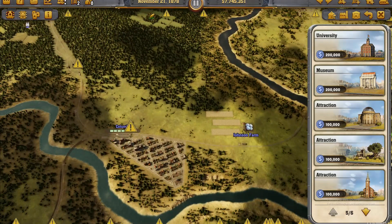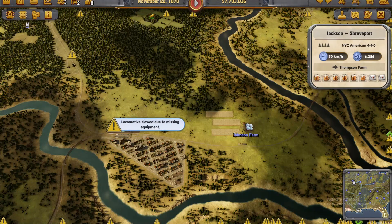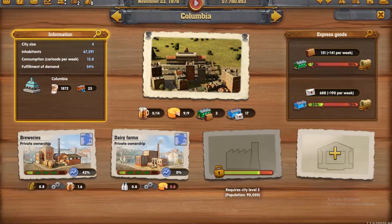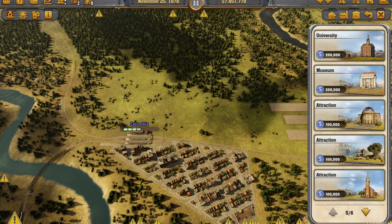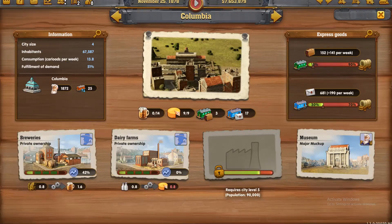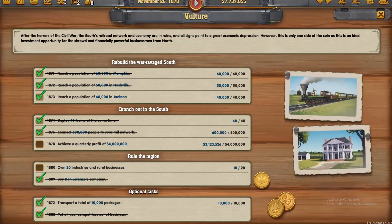Columbia — alright, here we go. Let's see what it's got to offer. Once again, a lot of beer and sugar. It's already got a distillery. So can we build a museum? Done. Is that going to give me what I need to get across the line? No it's not. Alright, I've got one month left.